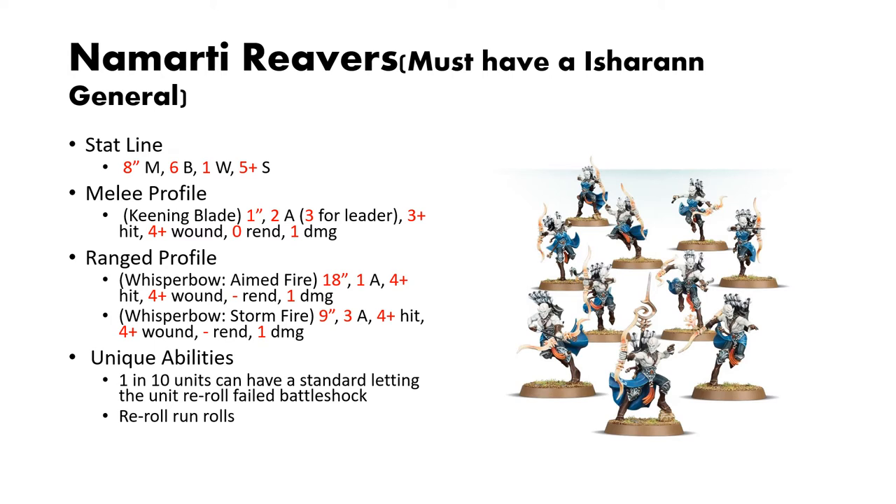The only difference between these two is the Whisper Bow Aimed Fire has a longer reach but only 1 shot — think of it as an aimed shot, where they're being a bit more careful. The Storm Fire has half the range at 9 inches but has 3 attacks each, so you're just pelting arrows into the enemy. The stat lines are the same: 4-up to hit, 4-up to wound, no rend, and 1 damage.